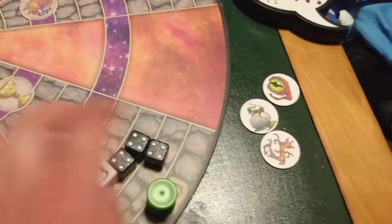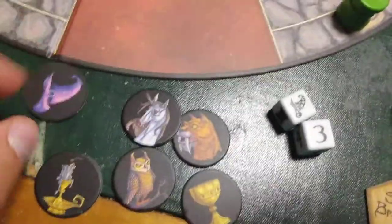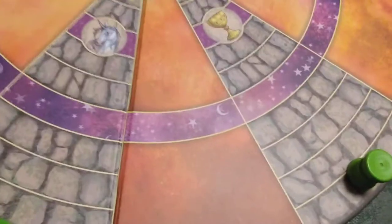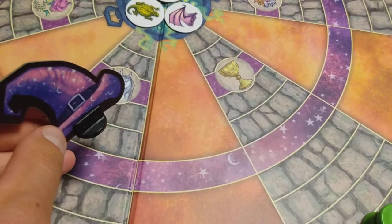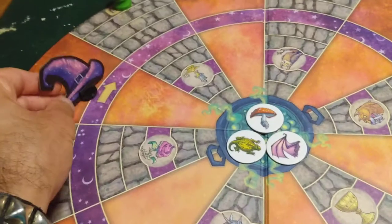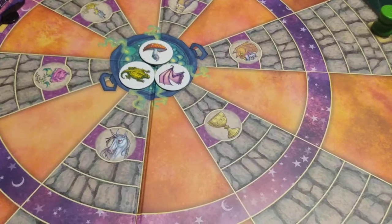Set those aside — they won't be used in the game. Set the dice and spellbreaker token aside, then mix up the path blockers and place them face down near the board. Place the wizard hat on the arrow on the purple path on the board — this is the wizard's ring; the wizard moves only on this ring and only in a clockwise direction. Place the two action dice, three magic dice, and spellbreaker token near the board where all players can reach them. The youngest player goes first.